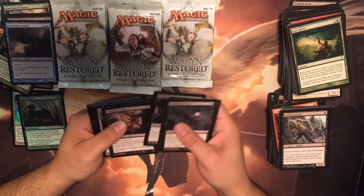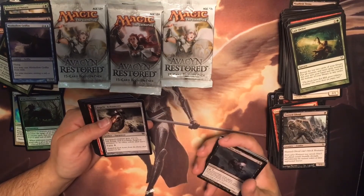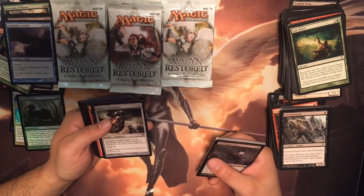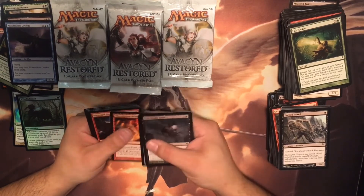Fosser, Spectral Prison, Unhallowed Pact, Angelic Orman — creature gets plus two plus two, has flying, and is a white angel in addition to its other types. I dig it. And Thunderous Wrath.